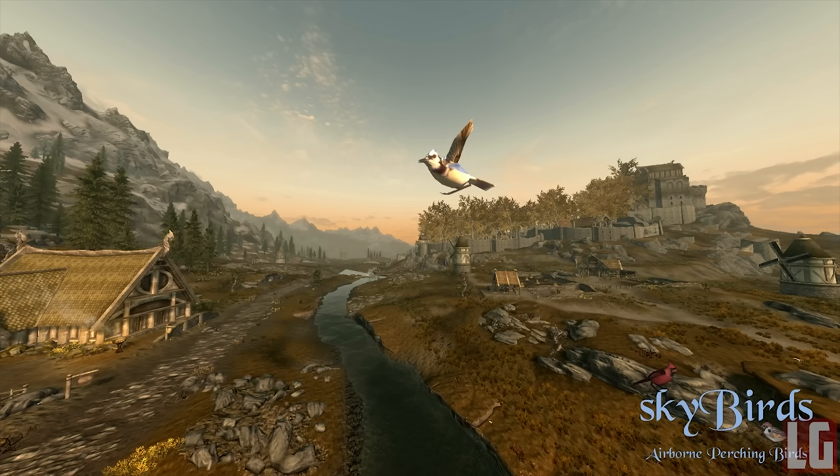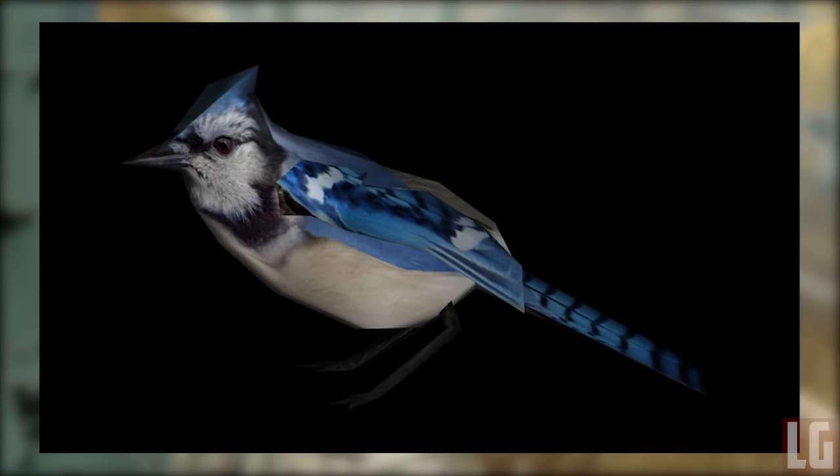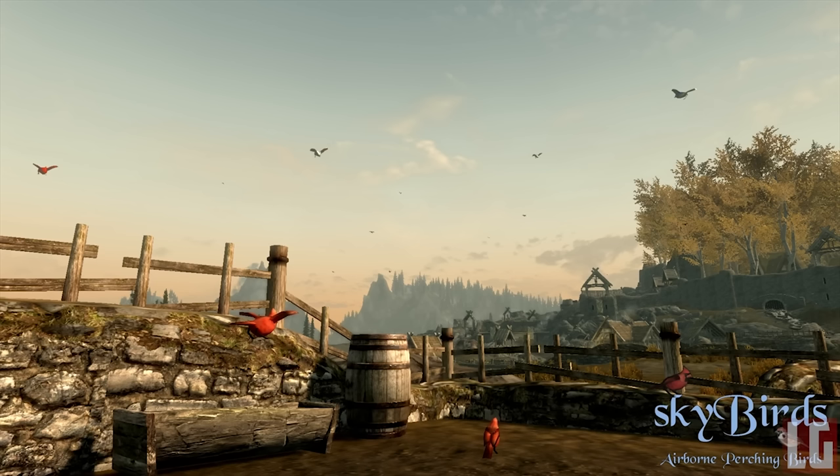Most of the birds can hop about, perch on many objects, and fly dynamically. Each bird has custom actor sounds — they sing, chatter, and call out to their flock just like real birds do. They're fully interactive: the birds can be killed, they will fly away from predators, and they can build nests in trees. The mod also adds sounds to the vanilla hawk, and birds will retire to their nests at night or in foul weather and become silent during player combat.